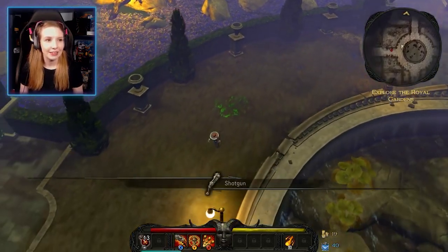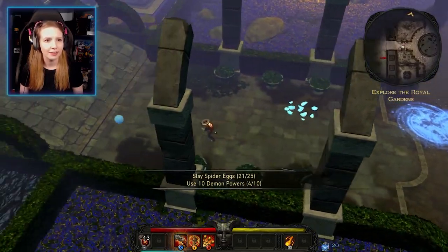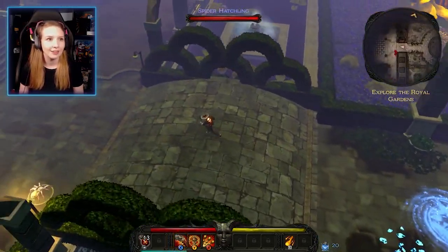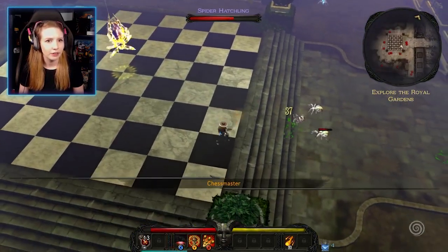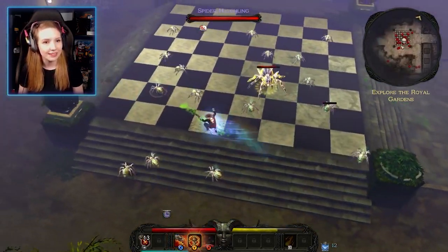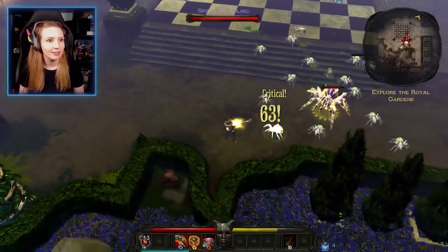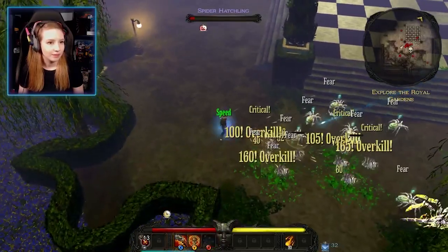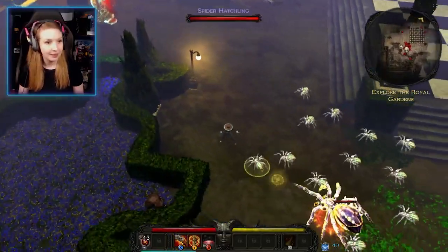Heading left towards an essence of frost — assuming there are more around this area. And here is the chess board. This is the chess master — one of the objectives for this level, essentially a boss encounter. Using the demon ability correctly this time — 'It worked! I'm getting better. Practice makes perfect.'